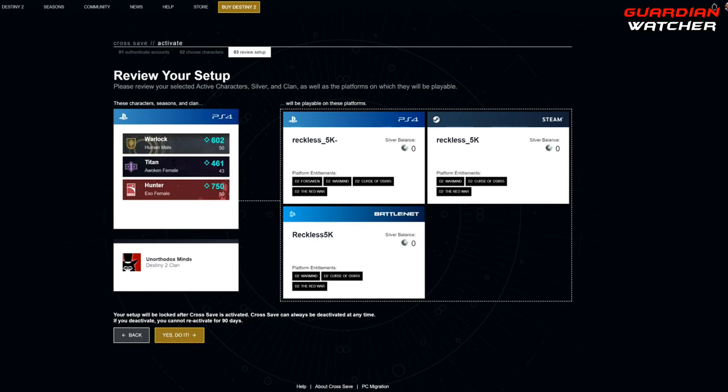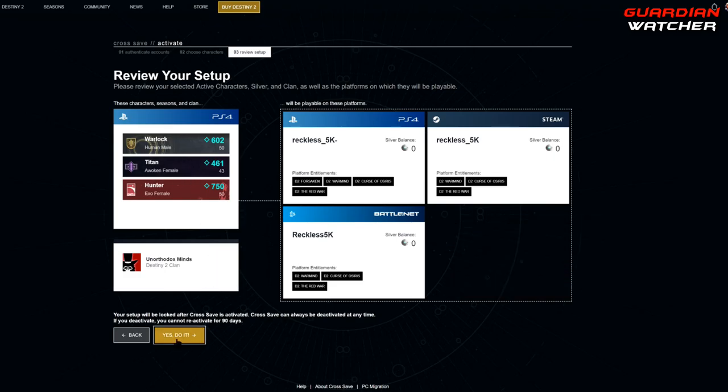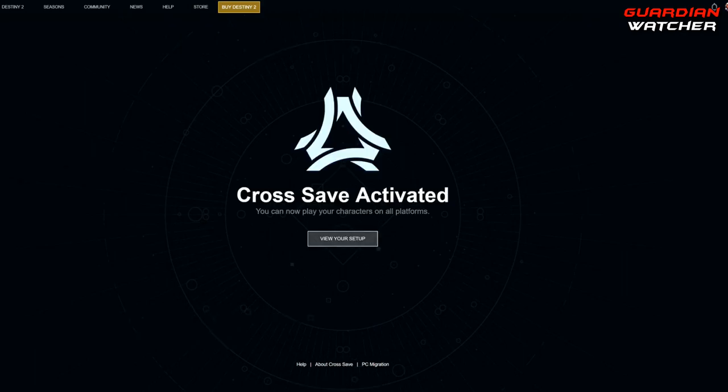Once you have chosen this and you click yes do it, this account is going to be your primary account. If you deactivate this account from cross save, you will not be able to reactivate it for another 90 days. So if this is correct, go ahead and hit yes do it. And that's it — cross save activated. You can now play your characters on all platforms.